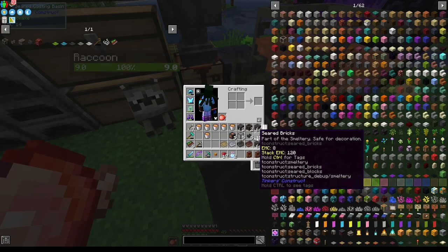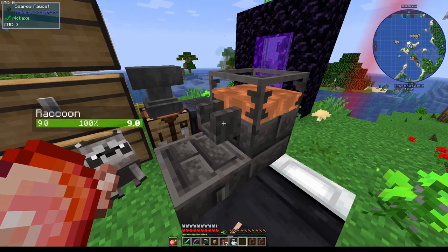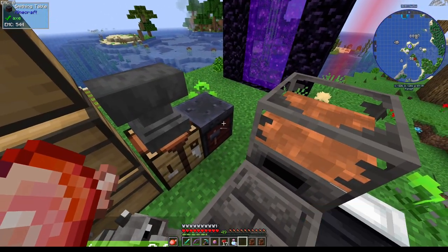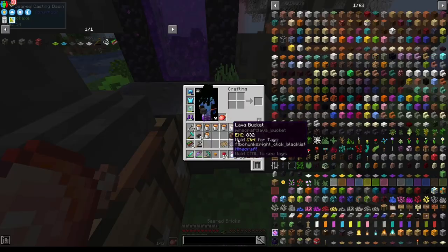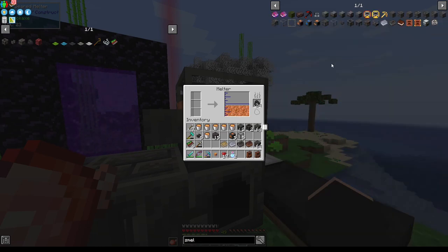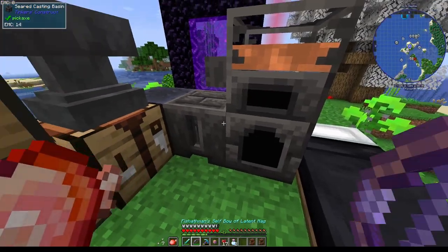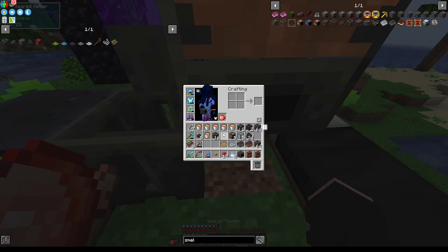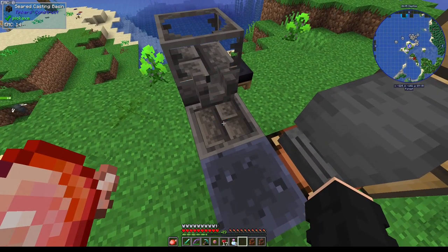Then you put a seared brick block into your casting basin, put four ingots of copper in — it will be three ores because you get 1.33 times for ores. Then you put your faucet on, click that, and it should output. It is copper. Then pour four ingots of copper onto a seared heater — not a block, a seared heater, sorry about that. Pour that on there and then you'll get the smeltery controller after a bit.